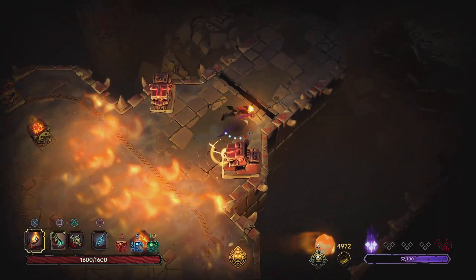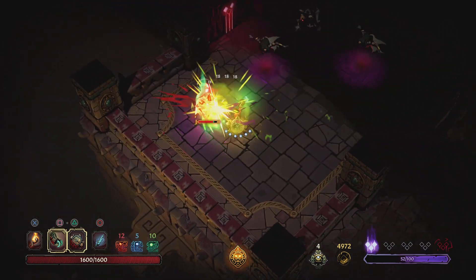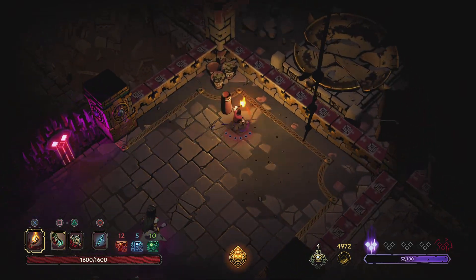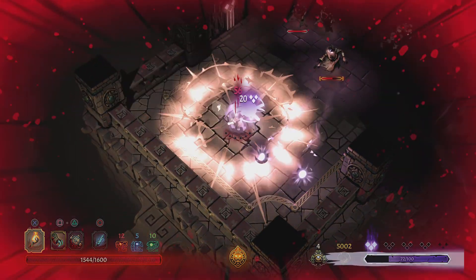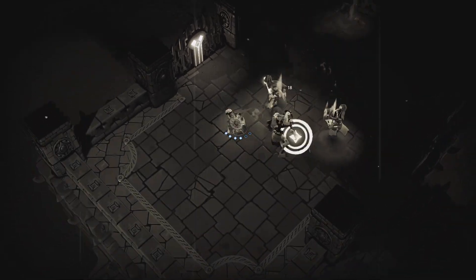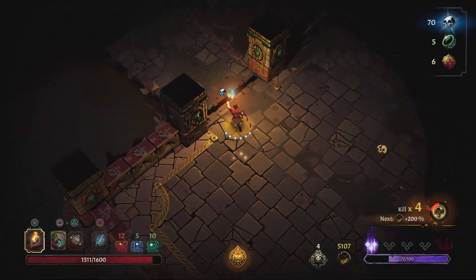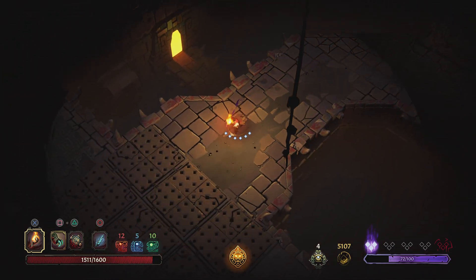That room seemed really sketchy. All the explosions — that's why the screen is shaking. Oh no — I'll light you on fire. Take the gold now because why not. Sometimes the curse is actually an ally — a little bit of an ally. That's cool.